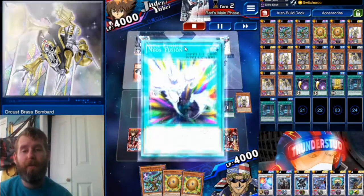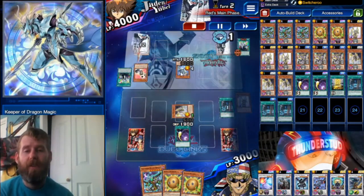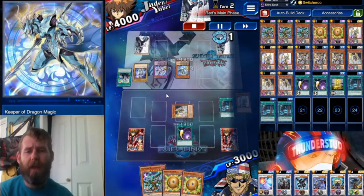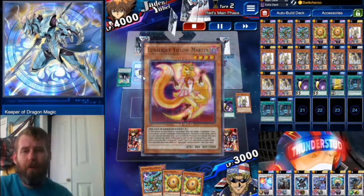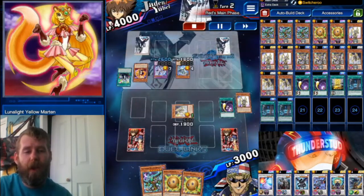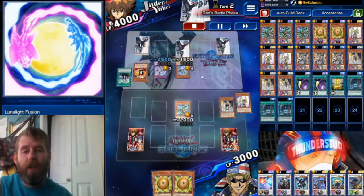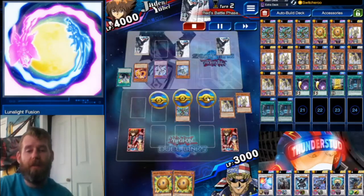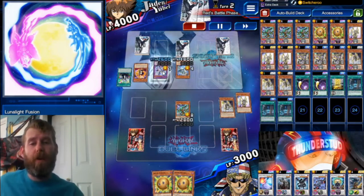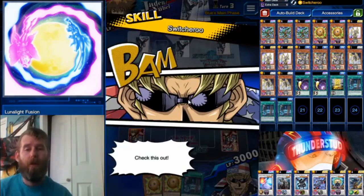We're going to use that Cosmic Cyclone on the Neos Fusion that he searched with just a Keeper. He threw away a Bacon Saber. So with the Neos Fusion, he throws away Yellow Marten — that's his Lunalite Fusion. He swings into our monster with the Neos, and that's the Desperado Barrel Dragon. The Neos Fusion is out of the graveyard, so I get to destroy both monsters outright with Desperado. No problem.